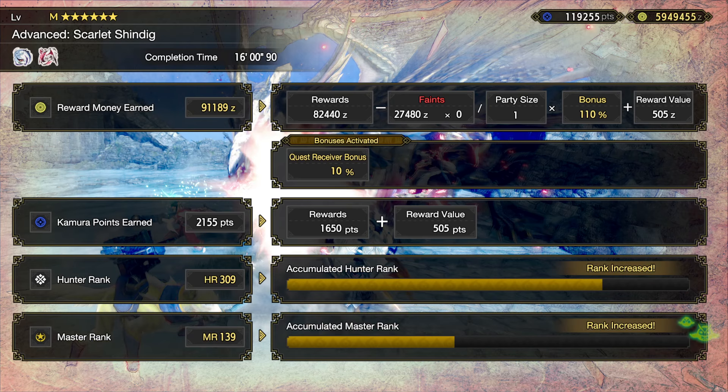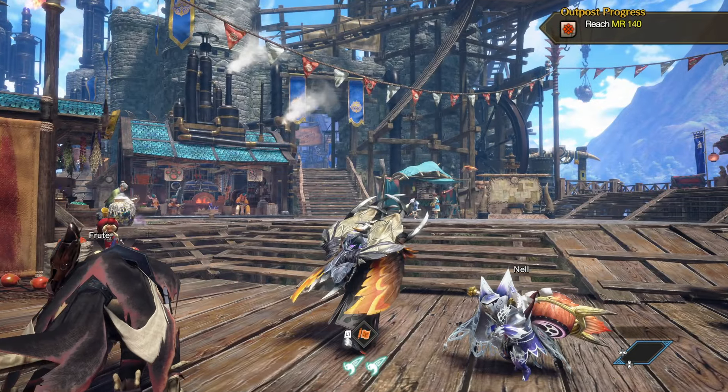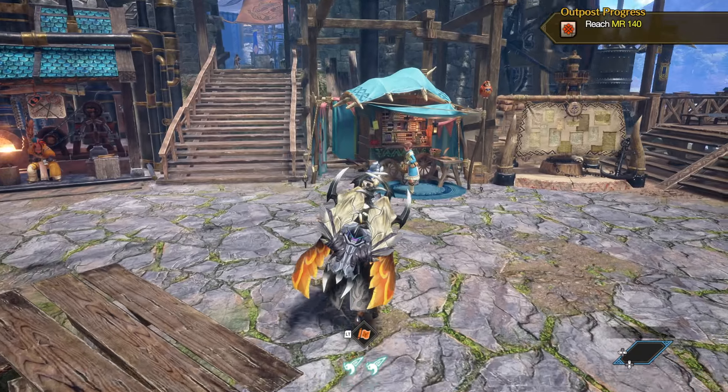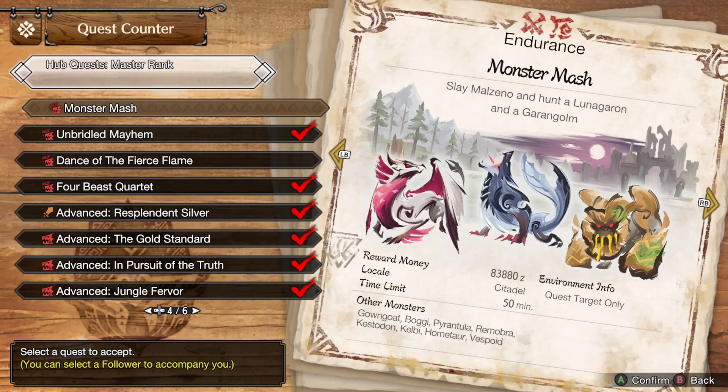Malzeno's just kind of anticlimactic as always, coming back from Primordial. 16 minutes — it's very quick. Almost master rank 140. If the next hunt takes like 16 minutes as well, I'll probably do that right away, but if it doesn't then I won't.